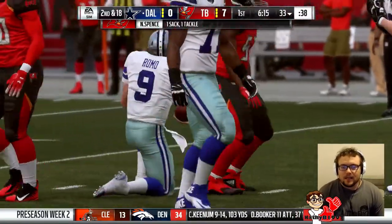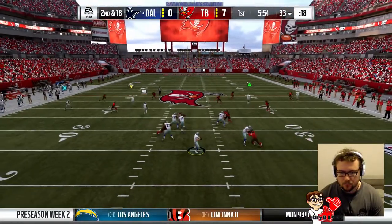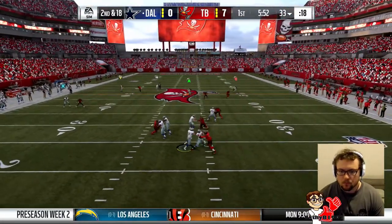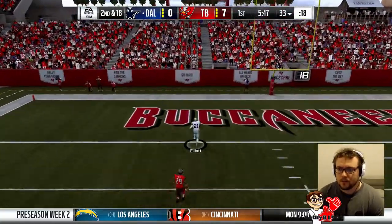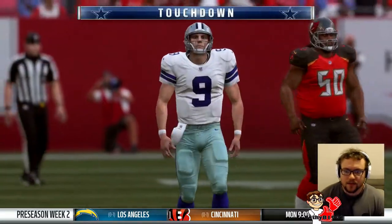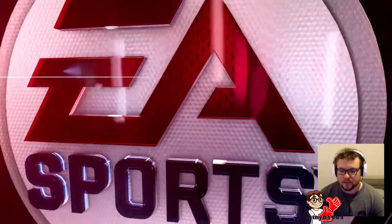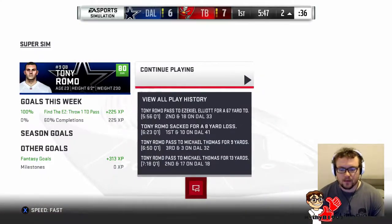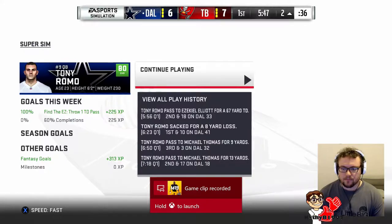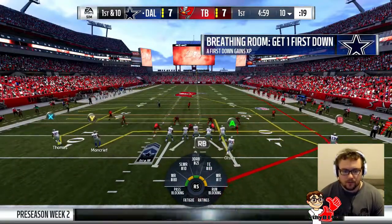Keep the Bucks off the scoreboard for that drive. We'll come out with the chance to take the lead — hopefully not another pick six this time. We're gonna hit Elliott out of the backfield — beats a couple of men and tackled, 12 yards.